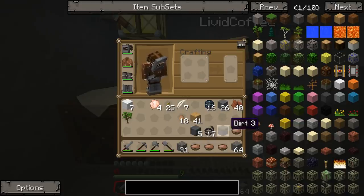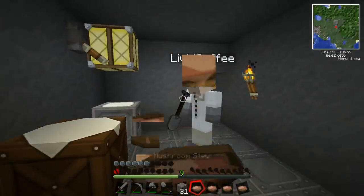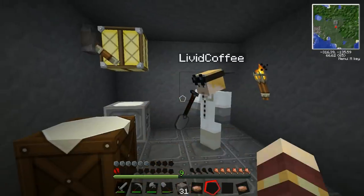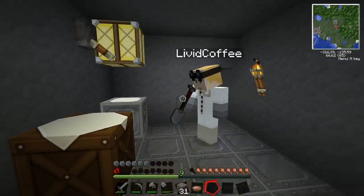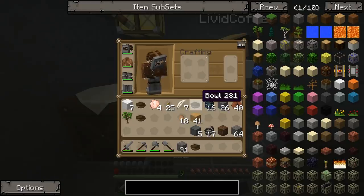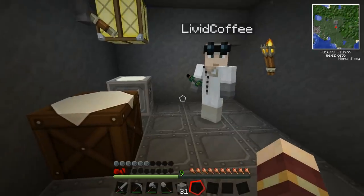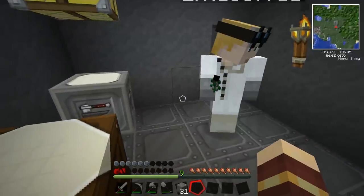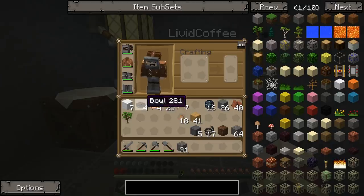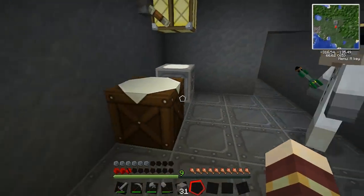I'm just going to stuff myself with cold disgusting mushroom stew - oh lovely - and then I'll be right with you. I'm gonna make two conventional missiles. Oh my god, that's so cool - you see, I'm holding a missile in my hand! It's like a little toy. Is that how big it is? I guess so - it's like a paper airplane. Now we need a radar gun.